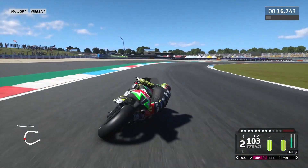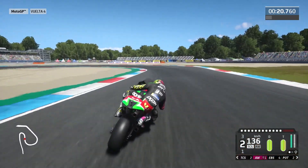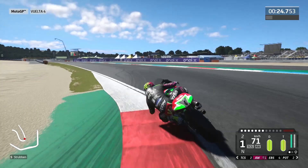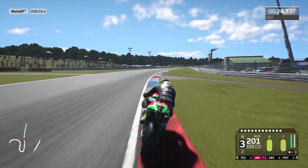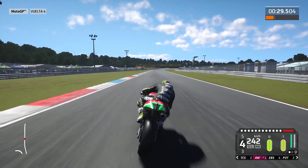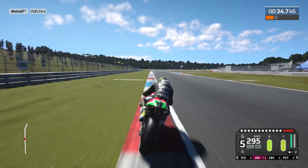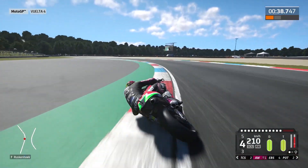Then medium gas until turn 5, the most critical corner of the circuit for me, because it depends on how you take it, you will win or lose so much time. Now we exit really good from that corner, and we must prepare this short second sector. In this straight you can reach 300kph more or less, and now take care with these two fast corners — it's really easy to invalidate the lap here.